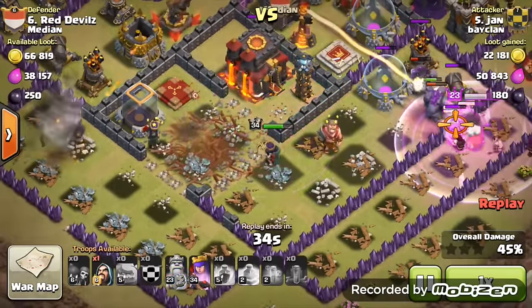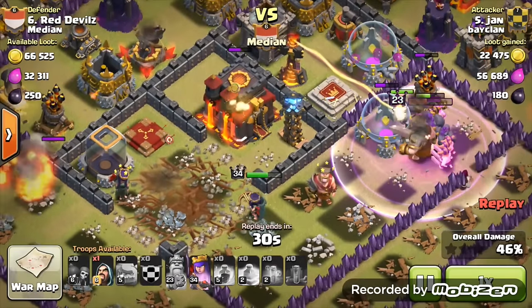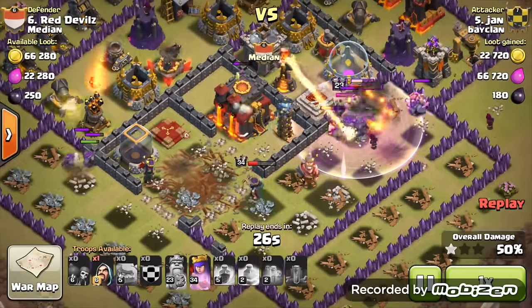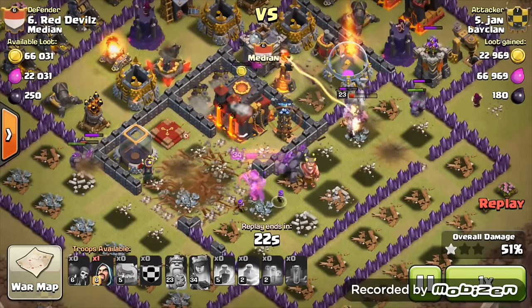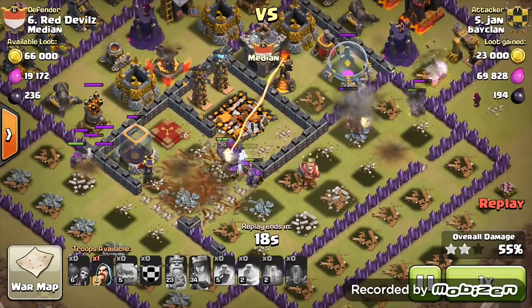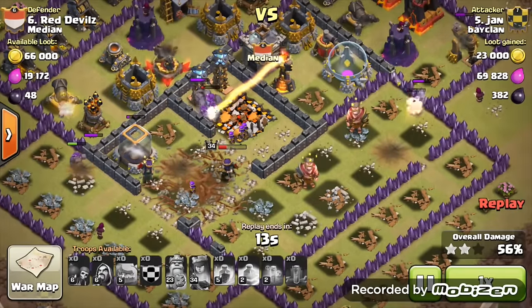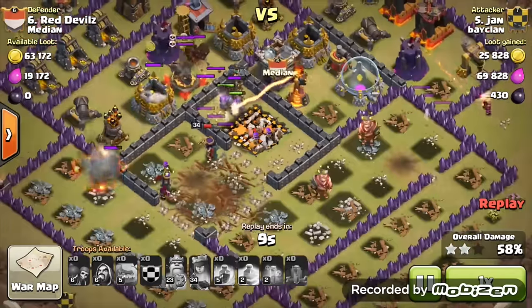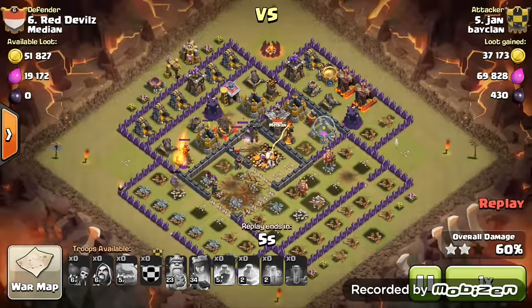Once the golems are out of range, the Tesla will focus its target on the queen. Maybe when that one golem pops she'll turn — yes, she does. And that's going to force Jan to have to use his queen's ability just so that he gets the town hall. He will have to use it — and there you go, the last two ones come up. That was a close call, because if he got that 50% any sooner, those three Teslas were coming up straight to his queen. We might have had to rely on the golem explosions to get the 50%, but that doesn't always work.